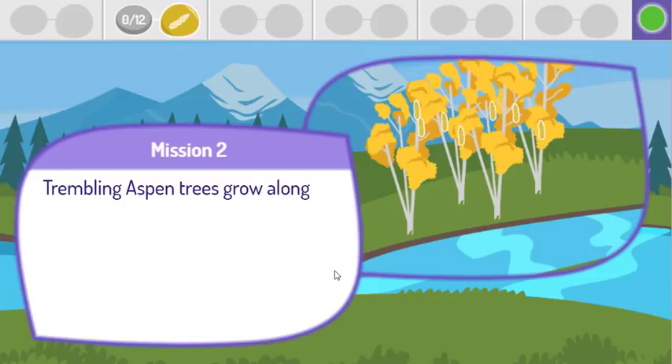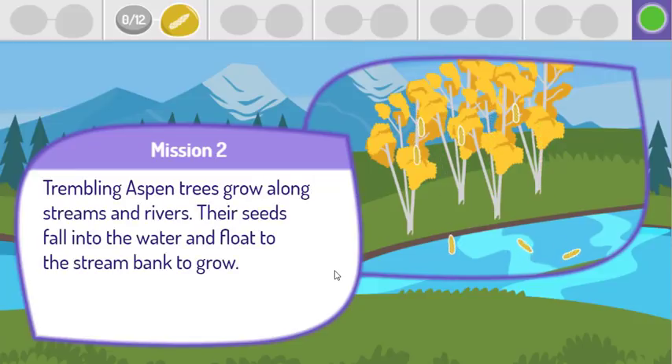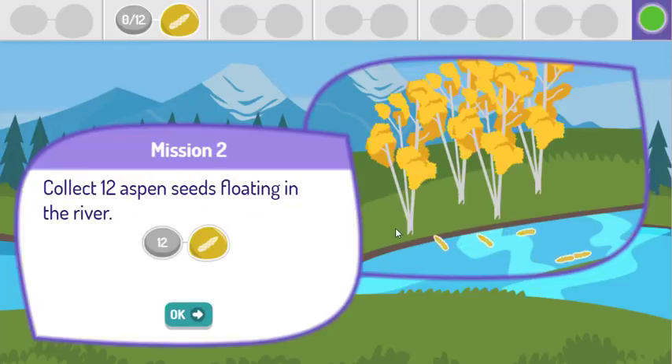Trembling aspen trees grow along streams and rivers. Collect 12 aspen seeds floating in the river.